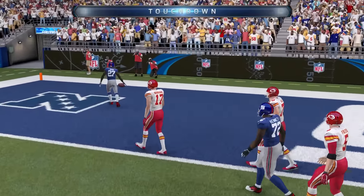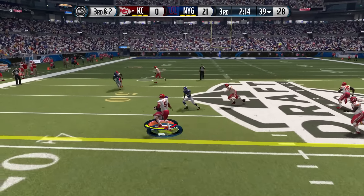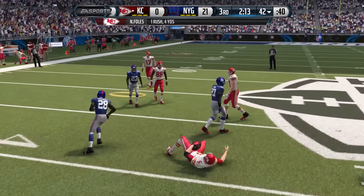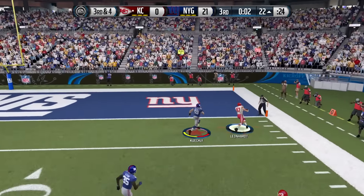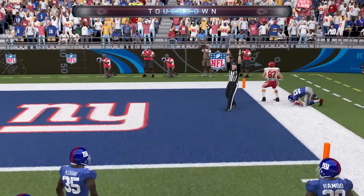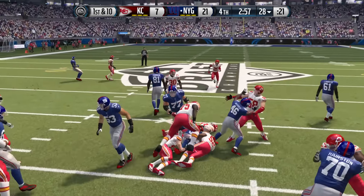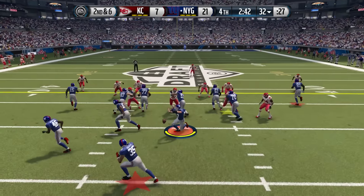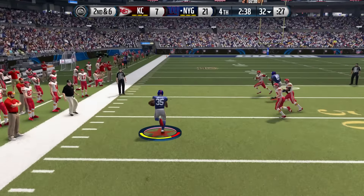Amazing play right there from Quinn. That makes what was only going to be a seven-point game into 21-0. The computer gets one right before the start of the fourth quarter, so now 21-7. But Okoye is going to come in — we're just going to pound the rock, ice this thing out, gather rewards, and run with this team again in Draft Champions.